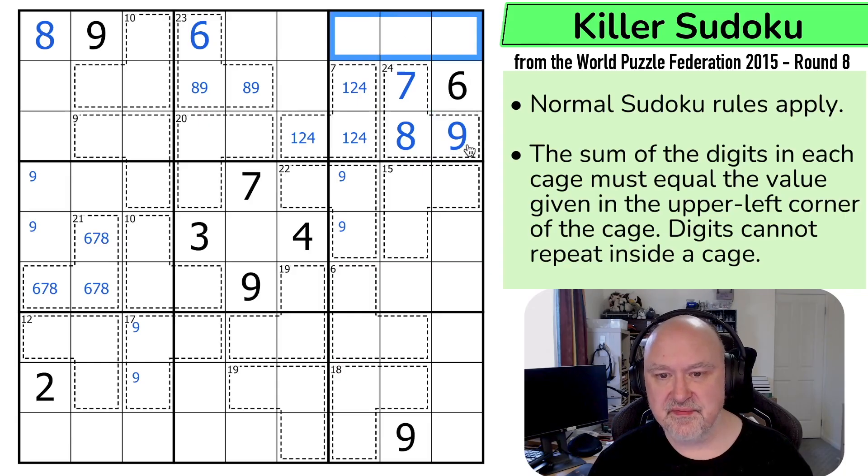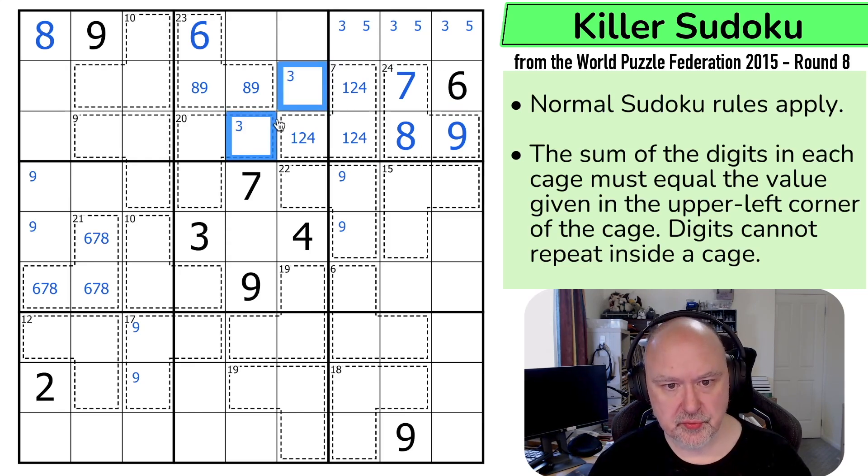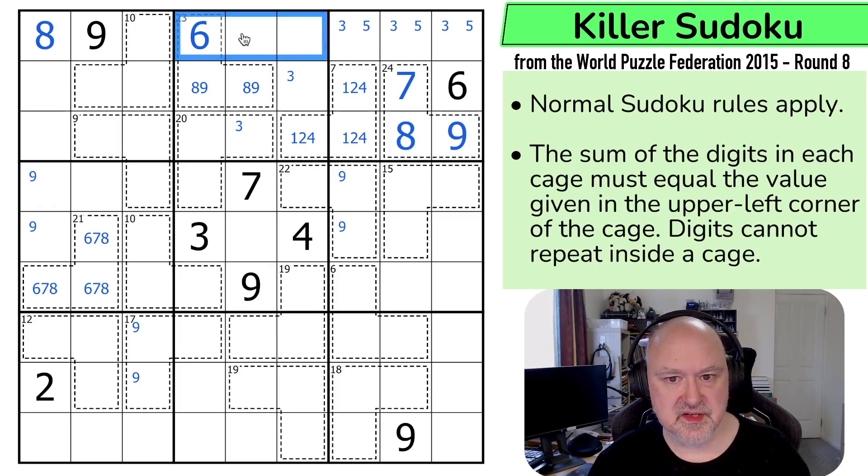Three and five must be up here because we have 1, 2, 4 placed. So 1, 2, 3, 4, 5 and 6, 7, 8, 9 — three and five must be up here. Three is in one of those two, but I can't put three here because these would need to sum to 17. The only way to do 17 is with 8 and 9, and that can't be 8 or 9. So that's not the three, that's the three, which puts three down here.